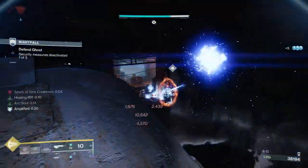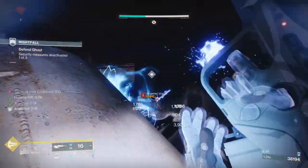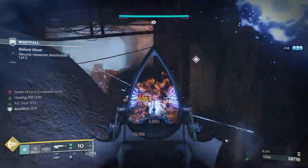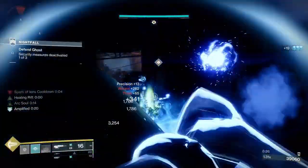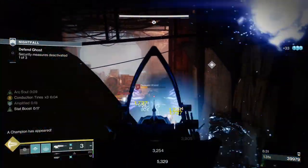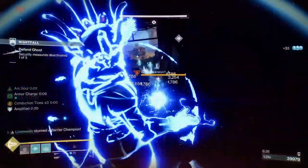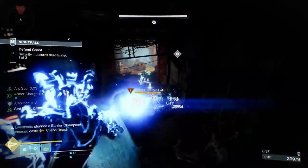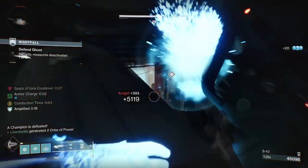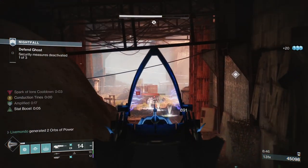A couple of Wizards here — I always call them witches, they look like witches to me. The reason I stay down here and I'm very mindful of attacking is because I know I'm getting this champion, and we've got our Super. We'll give him a little bit. I seen the kill come up — somebody else must have killed her, but because we done damage, we get the kill. We get the points.